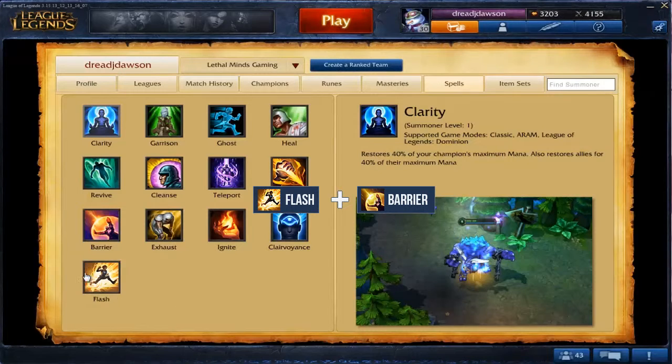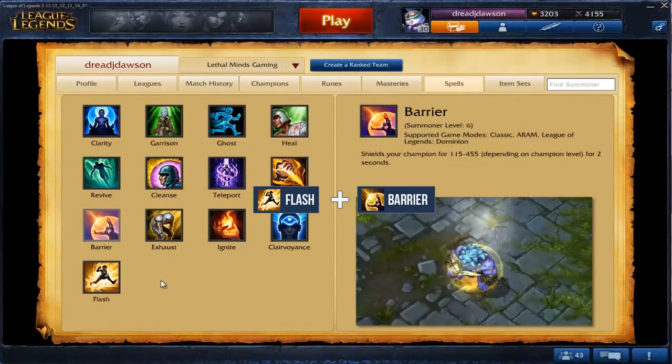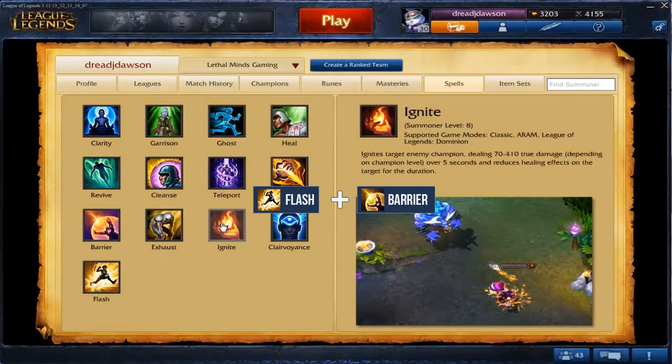Flash is mandatory on Ziggs as it allows him to escape enemies or pursue foes. Barrier is also a great summoner spell on him as it enables him to survive enemy bursts. Ignite is also a great option if you think you can kill your opponent in lane. However, Barrier is the safer choice if you are unsure.